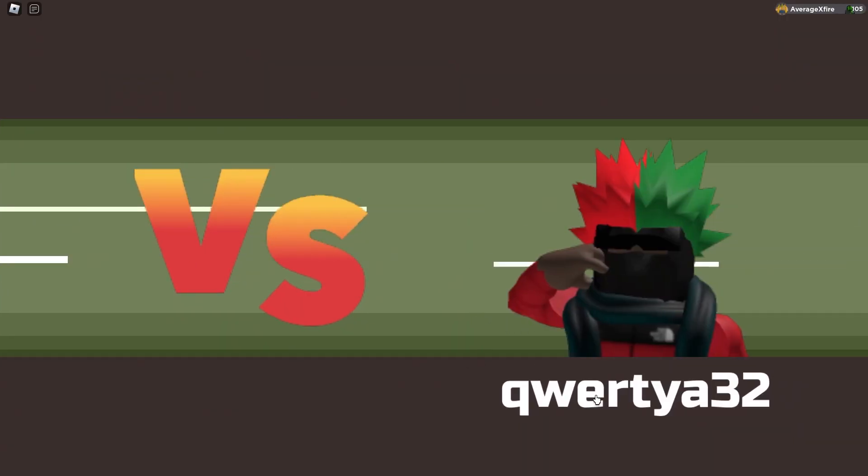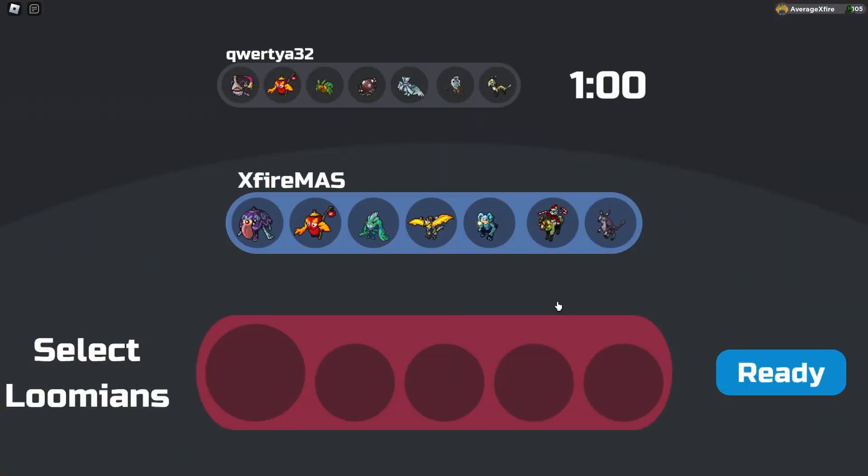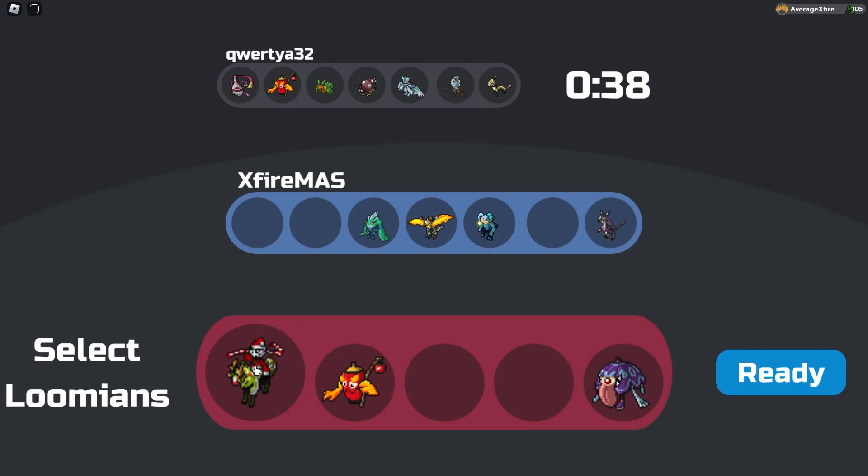Alright, here we are fighting QWERTYA32. Let's see his team. Okay, so he's using two of the new Yo-Kai Lumions — Landtorch and Bywarned. So we're gonna bring our Parasoul — we have to, it's a Parasoul showcase video. We're gonna bring our own Landtorch. And I think Nevermare is gonna be a really good option here.